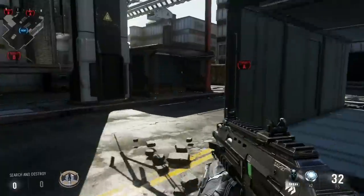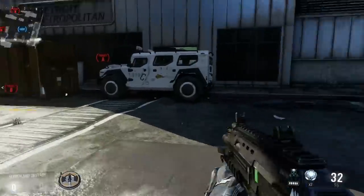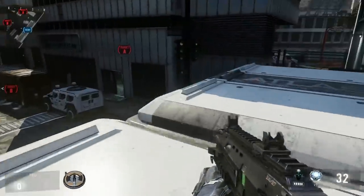We got the CTF crate, we got bus stop right here, we got the jeep cross because it's crosswalks and several jeeps, and then we got the trailer right up here.